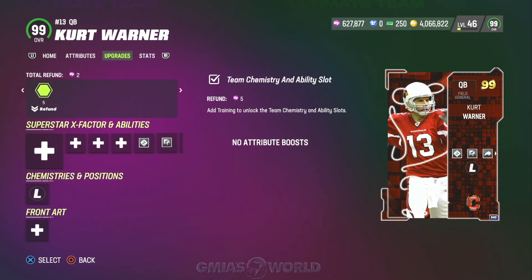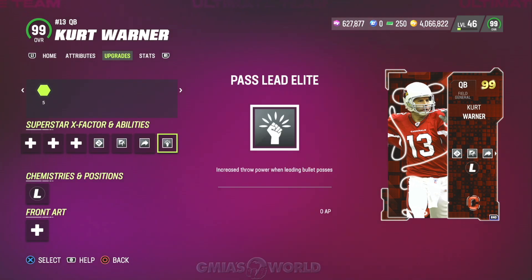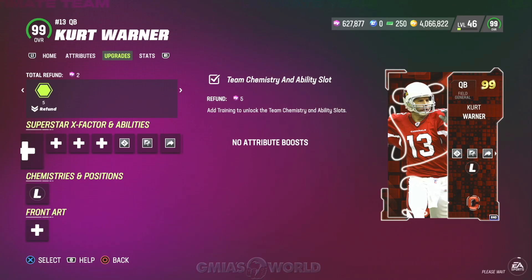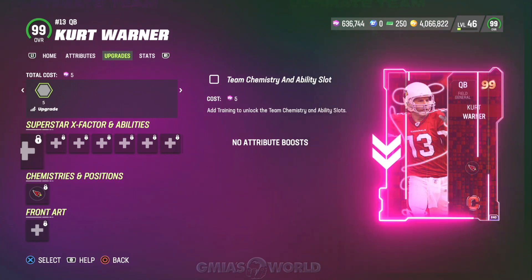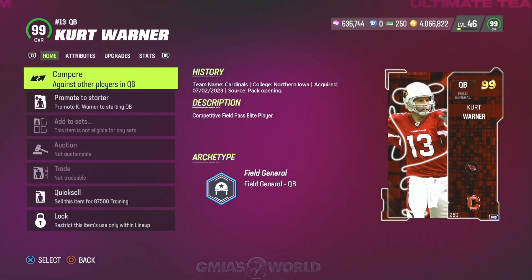So with a guy like Kurt Warner, his release is pretty decent. He gets the off-the-back-foot glitchy animation, and obviously he gets the God stat for two. I'm not telling you guys to get rid of him or quick-sell him — I'm just removing him from my lineup right now, and I'm going to tell you guys what we're doing in the meantime.